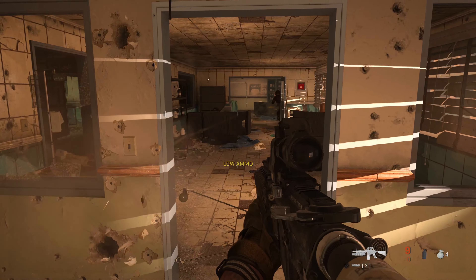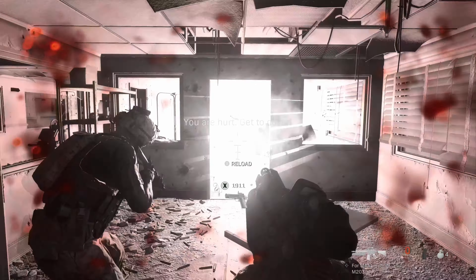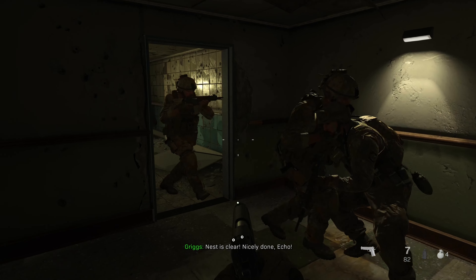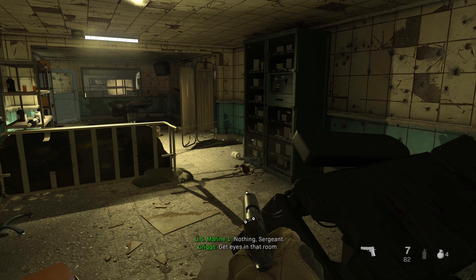Moving up in the hospital, you're going to get to an area where an MG gun is shooting at you. If you go to the right-hand side — again, put this on recruit difficulty, even that does a lot of damage — there's a tripwire on the right-hand side, you can see it right there in that doorway. Then after you take out the MG, there's another one on the other side.